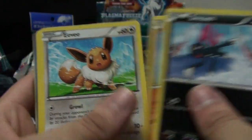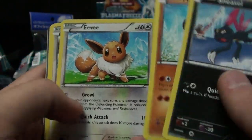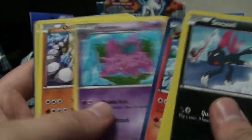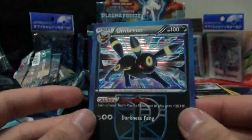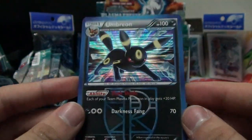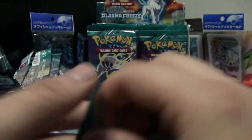Sneasel, Makuhita, Eevee - I didn't get this Eevee in the pre-release, I got the good one, this one knows Growl - Starly, Nidoran, Flareon, Nidorino, Onix, Hoothoot, and Umbreon holo! Our first holo of the box. That's a very cool looking Umbreon - very nice. Do not have that card. And Absol.